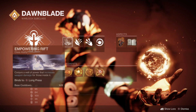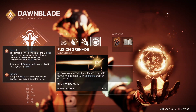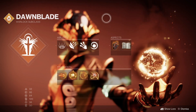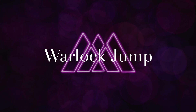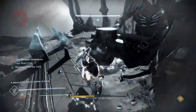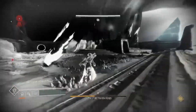Looking over his subclass, he's on Well with an Empowering Rift and Fusion Grenades to go with Starfire Protocol. He also equipped Celestial Fire for some ranged attacks. The Aspects he had on are Touch of Flame and Heat Rises. He did not use Icarus Dash for this encounter. To make the jump on Warlock, I recommend having at least 80 mobility for consistency. You'll also need to use Heat Rises. My teammate found that using Forbearance was an easy way to maintain Heat Rises between jumps — keeping that timer up was extremely important to ensure he had enough time to reach the brand claimer.